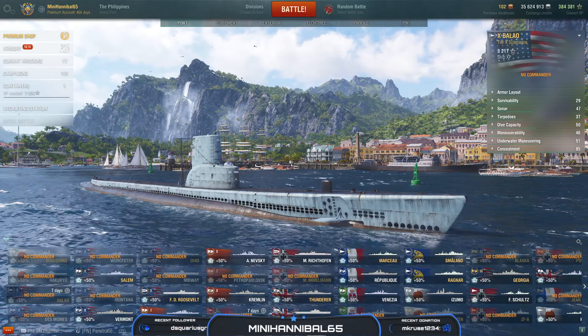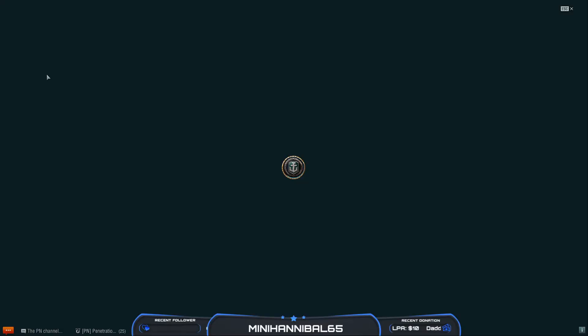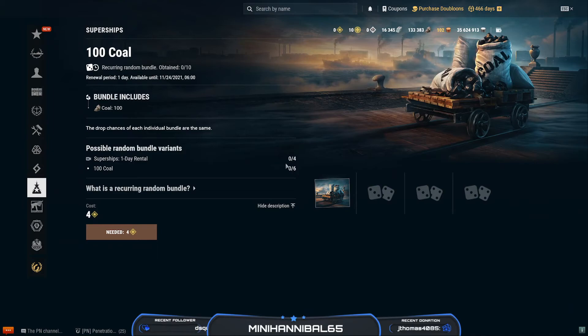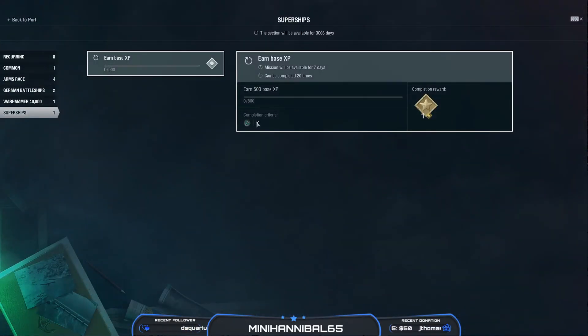The six Superships are the Satsuma, Hanover, Kond, Annapolis, Yamagiri, and Zorki. To get them, navigate to the Armory and scroll down to the Superships section — the little boat with a star. There are ten recurring random bundles: six contain 100 coal and four contain all six Superships for a one-day rental each, so four days of rental total. You need four Supership tokens per random bundle, earned by completing combat missions — 500 base XP per token. The first week these can only be completed in Tier 10 ships in co-op battles. Starting next week, you can earn tokens twenty times in Ranked and four times in co-op.